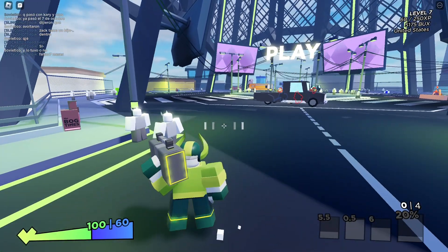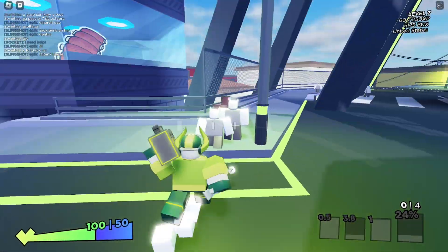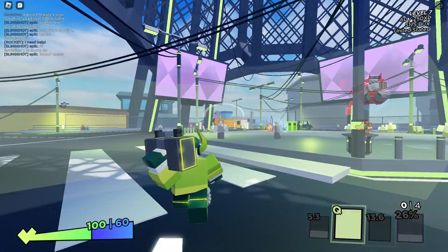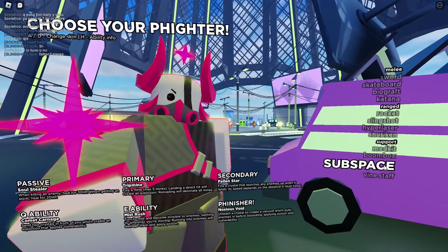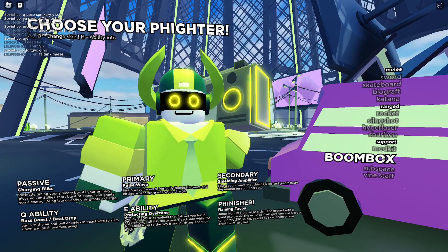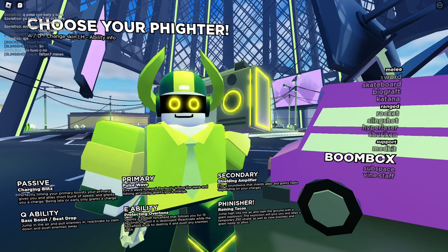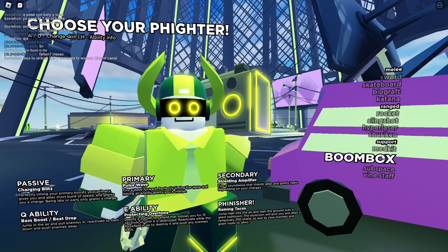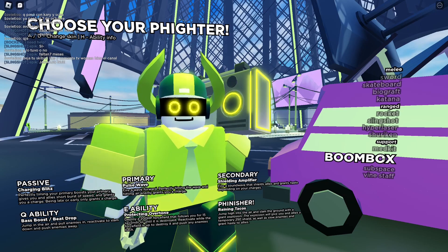Press E and you have like a little barrier thing. Right click is like a guaranteed little shockwave. I don't really fully get this — I guess I could read it. Okay, it gives you and your ally short bursts of speed. So this is kind of like Lucia but you actually have to play the rhythm game. Interesting.